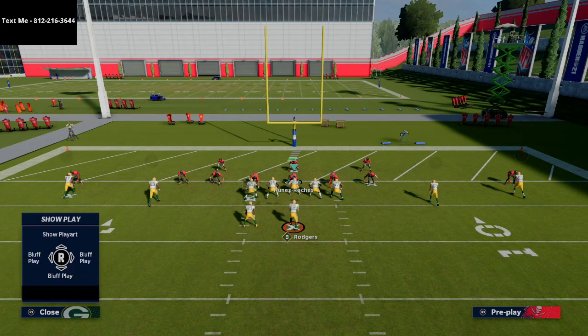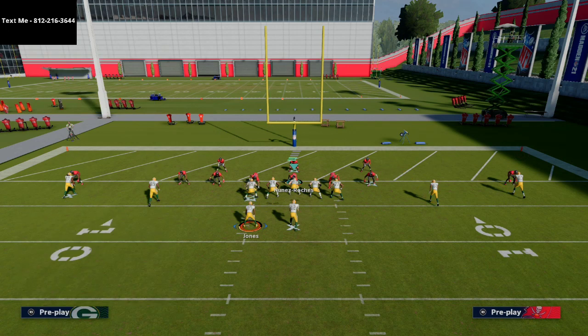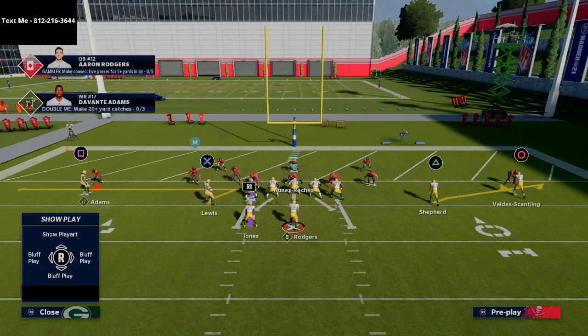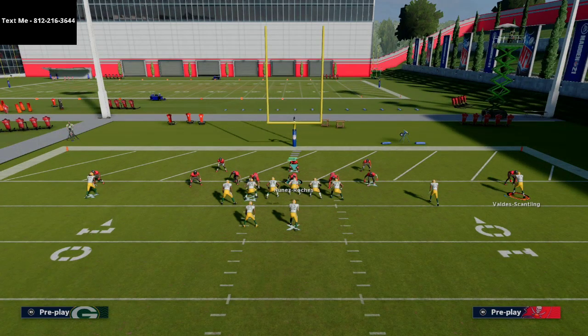Now I'm going to audible to Hitch Seam. On the left side I'm going to smart route both of my hitches, and I'm going to put Shepherd on a flat route on the right. Then I put my tight end on a little zig and motion him to the left again — so everything looks the same, nothing looks different. For the running back, you can leave him on the button hook, put him on an option route, or curl if you want.